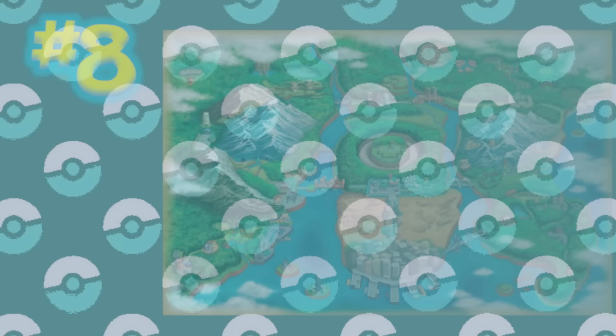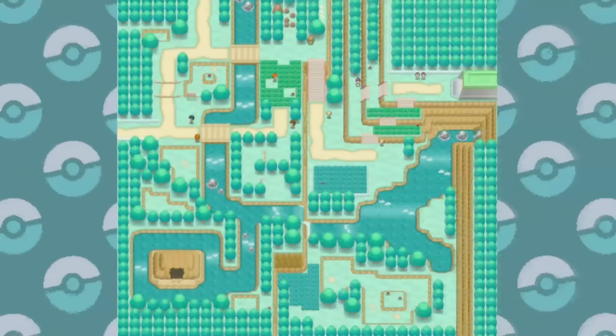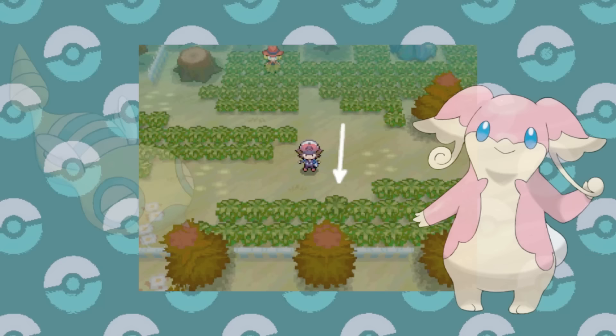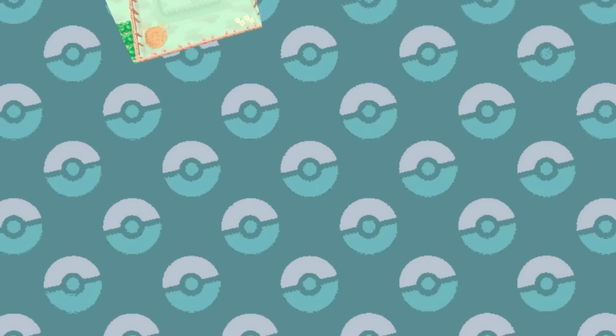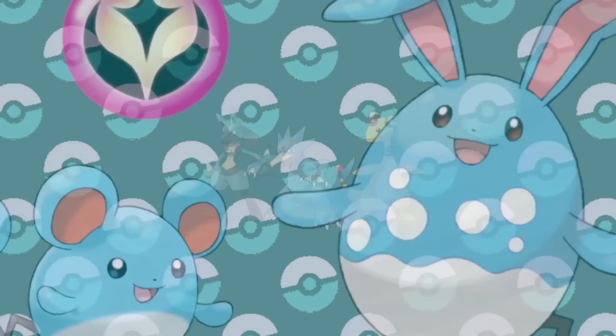That reminds me of the number 8 spot, where we'll see the Unova region again — a huge improvement on before. Route 19 at least has two different types of Pokémon, but it gets much better. Route 20, just before Virbank, actually has the regional bird and the capability of catching both regional bugs. They also threw in a Sunkern, and there are shaking spots in the grass that allow you to catch an Audino or a Dunsparce. The ranch detour allows you to capture Lillipup, Azurill, Psyduck, Mareep, and Riolu. The rest of those are Pokémon that could easily take you through the next few gyms if not the whole game.